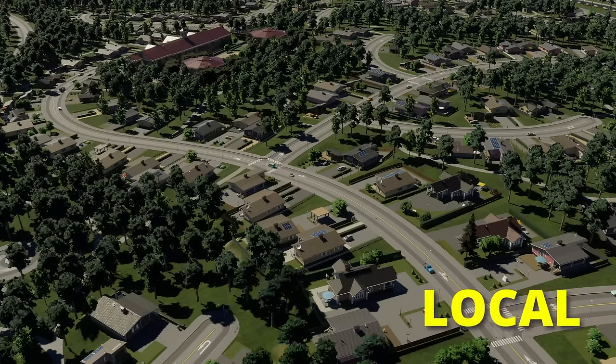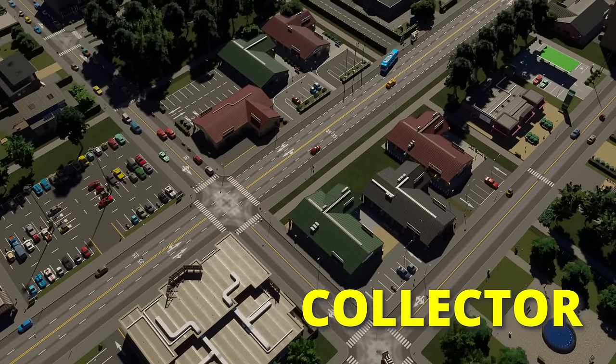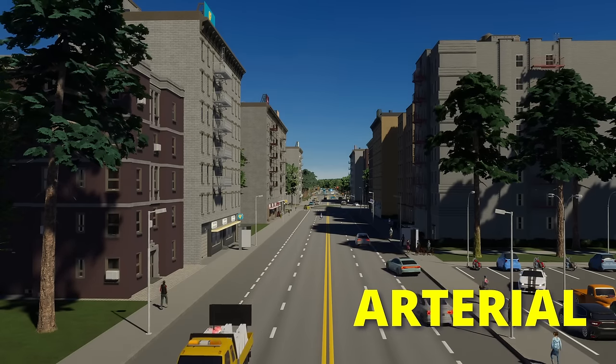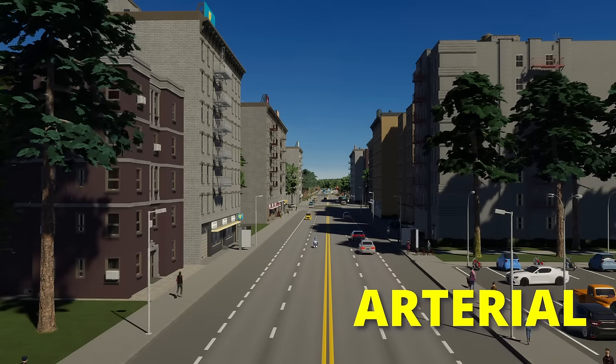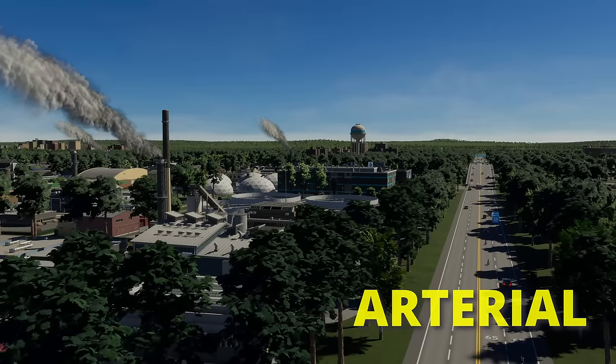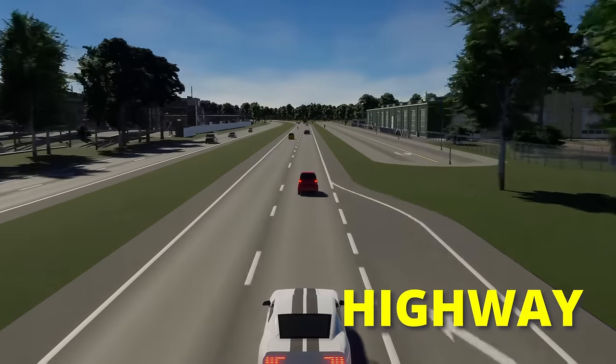For instance, local neighbourhood streets cater to the local travel needs of residents, allowing them to move around their neighbourhood, while collectors connect residents to nearby amenities or commercial zones. Arterials facilitate longer trips across the city, such as from residential areas to the city centre or to their place of work. Highways provide a way to travel from one town or city to the next.